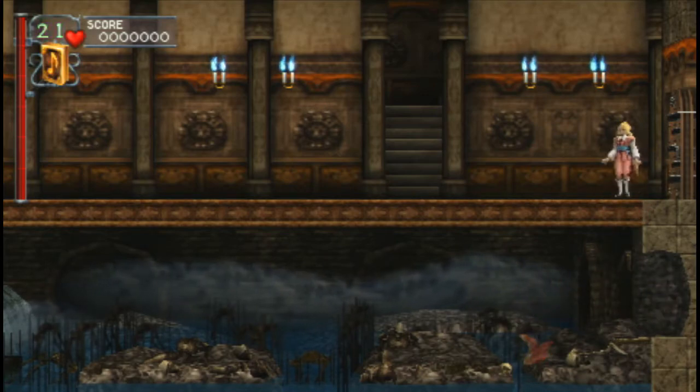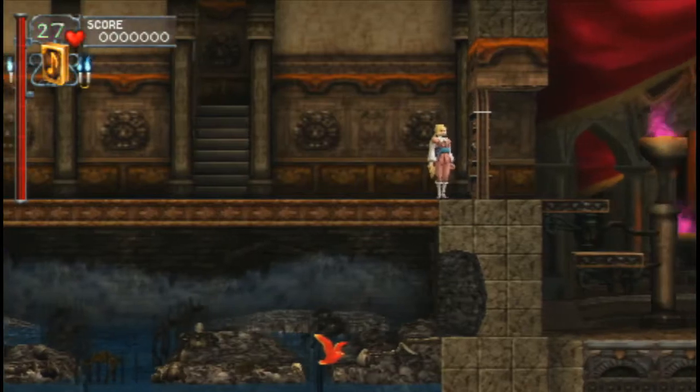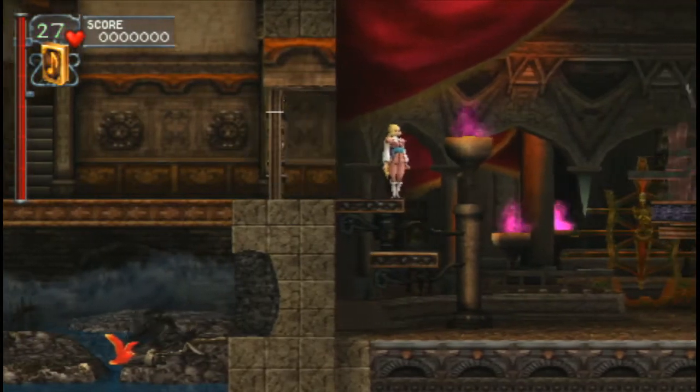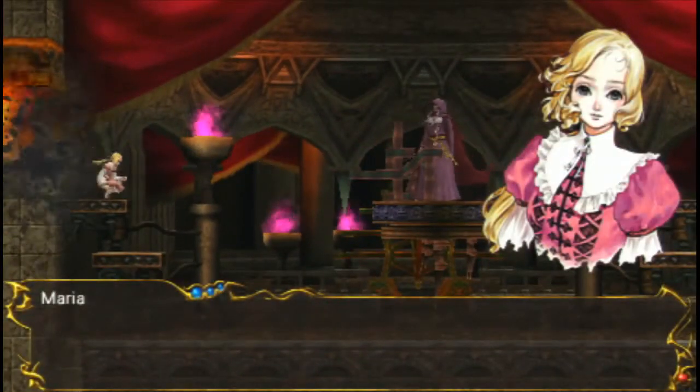We're gonna come down this secret wall and get the book here. You can get any of Maria's sub-weapons in this room, except for the egg. And we finally caught up with Shaft, the Dark Priest.